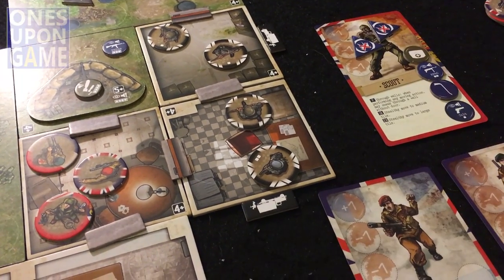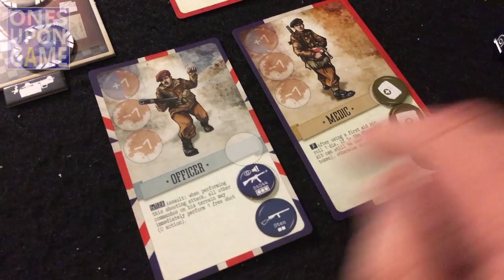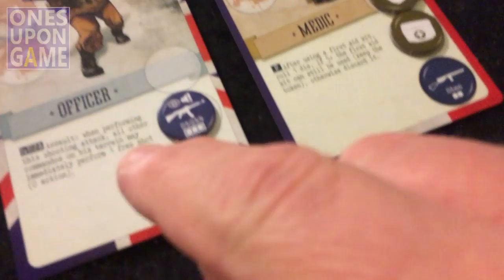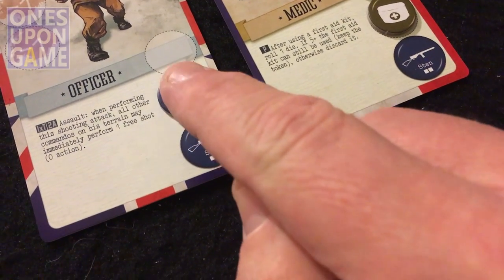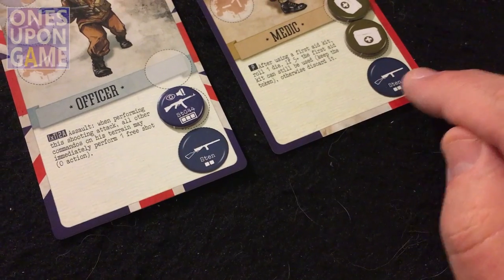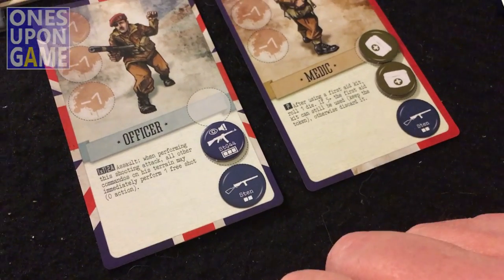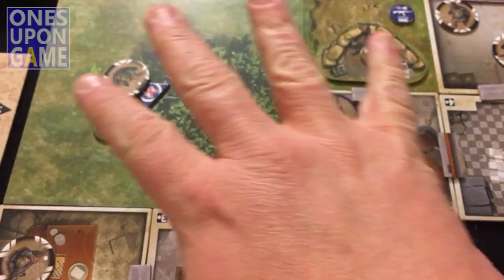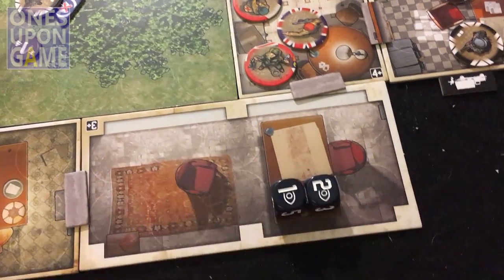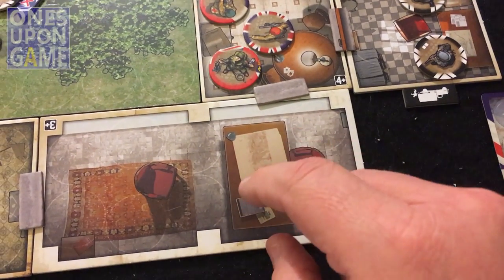My scout has captured two of the documents, as well as a new gun and a medical kit. The doctor has a couple of medical kits — he had one to start, got another, and has found a gun as well. As for combat, this weapon here has a noise, visibility, and alarm icon — this one does not. So this one can be fired silenced. The Sten guns can be fired silenced, but this STG-44 cannot. If he were to use it, he would make noise, alert the guards, and the alarm would go off.